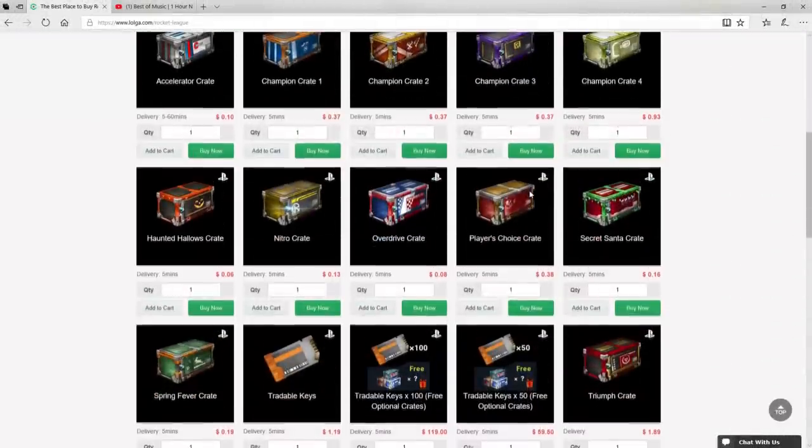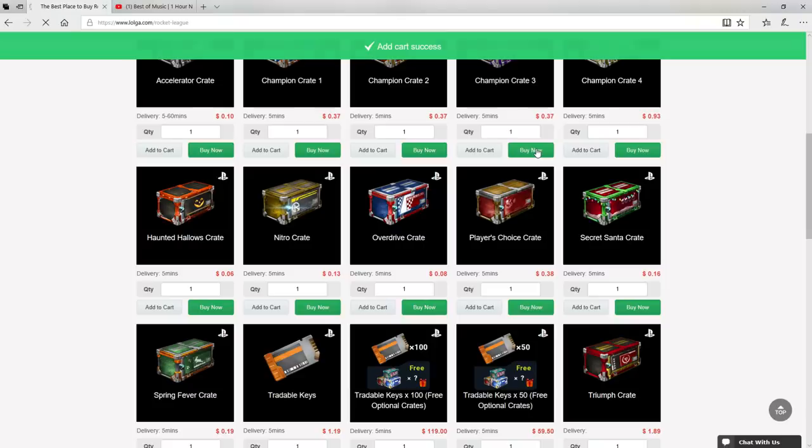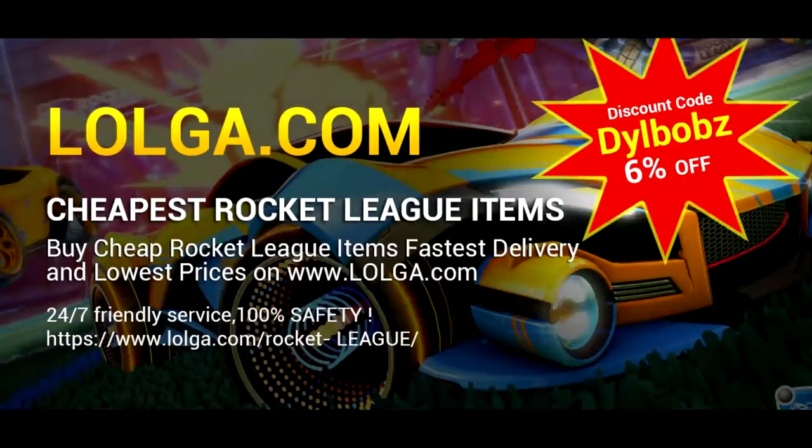Before we start the video, I'd like to shout out Logo.com for sponsoring this video. They have an awesome site where you can buy a bunch of in-game currency and items, including all your favourite Rocket League items. Make sure you use code DillBOBS to get an easy 6% off your orders. Check out the site, there's a link in the description.